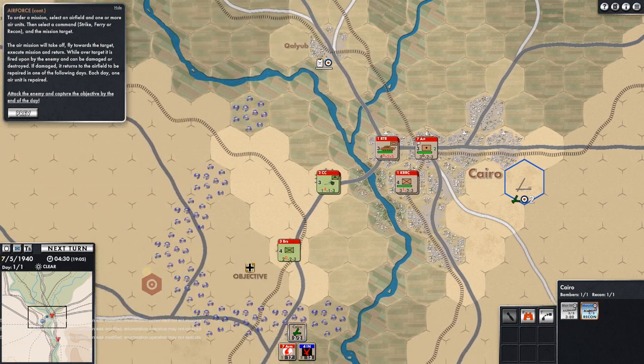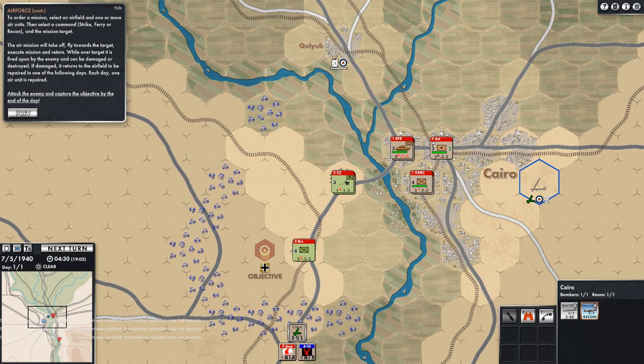Let's go to the airfield. We can see ferry, recon commands. The recon aircraft obviously can't bomb, so let's do recon over the objective. And for the bomber, let's do a strike on the Italian anti-tank — now it says it's got a mission. That was easy. And it can do three missions per day.